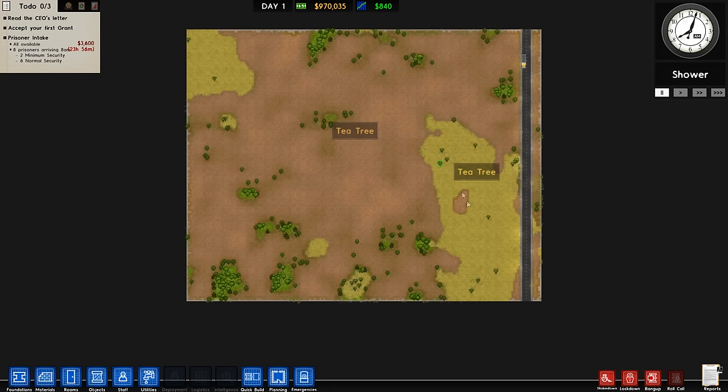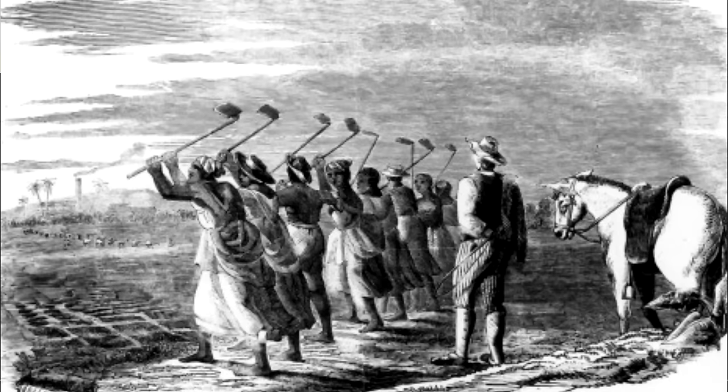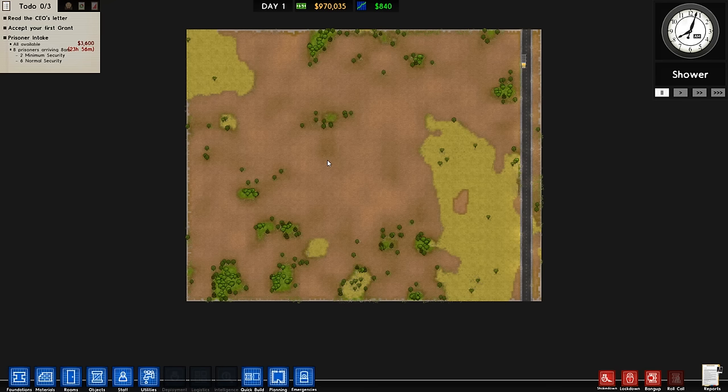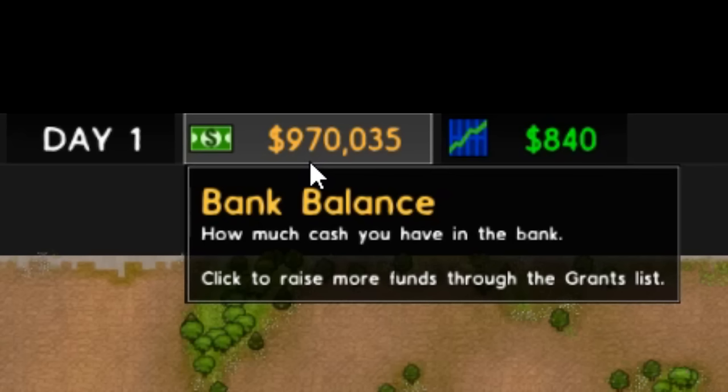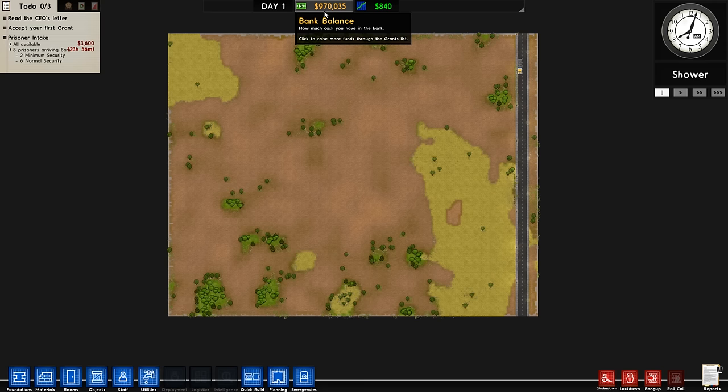And here we have it — the Spiff Co approved tea plantation number one. It's going to be an incredible prison, I guess you could say. Could you say the colonies are prisons? Who knows? We have created something wonderful here. It's going to make a lot of money and it's going to be jazzy. Plus, due to the fact that we sold up the Spiff Co's forestry industry, we now have just under $1 million to build this tea plantation. Bugger me sideways with a tea bag — that is a large amount of money.